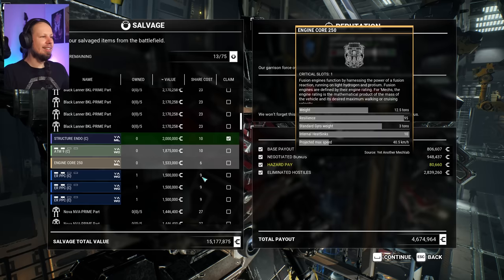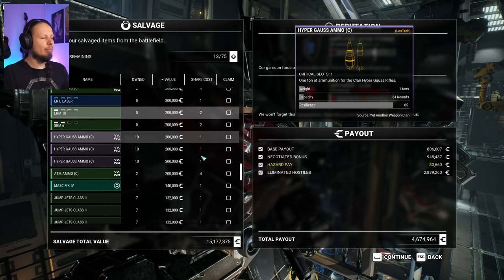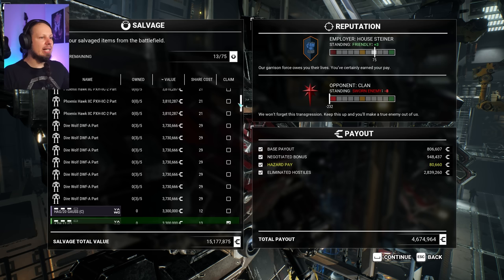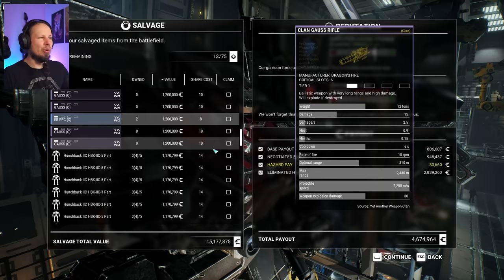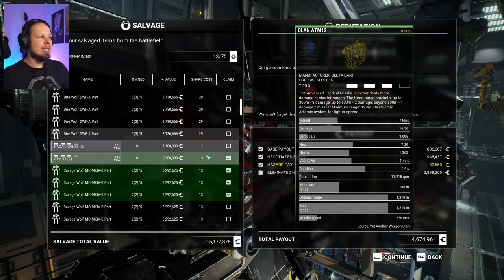I will finally build my Savage Wolf — I just want to see that thing. Engine Core 375 — good. Here's Endo Steel — love to see it. So we have 13 more picks. None of these things matter too much. I would maybe settle for an SRM and pick ammo here — I think we can find ammo in the stores. I could take a HAG-20, or another Savage Wolf part. Really torn — I don't know what to take here.